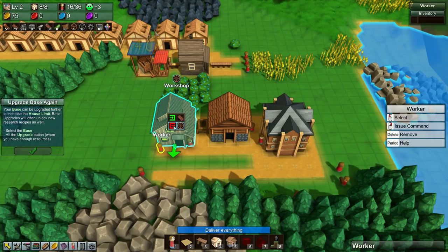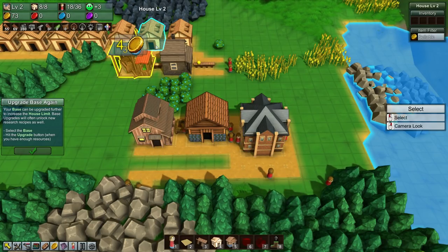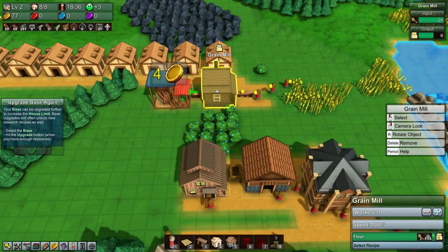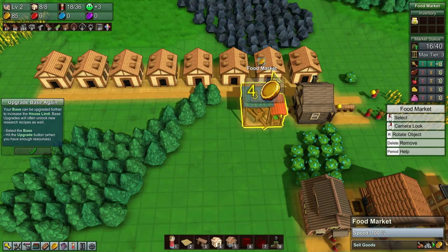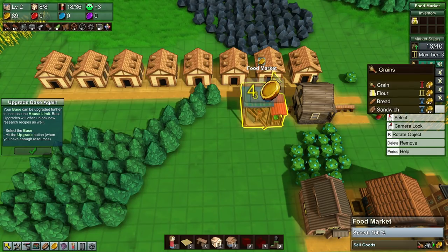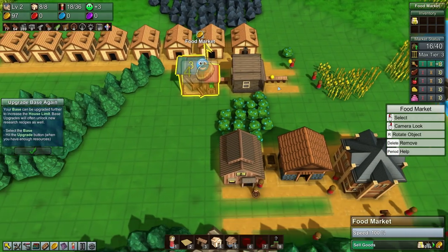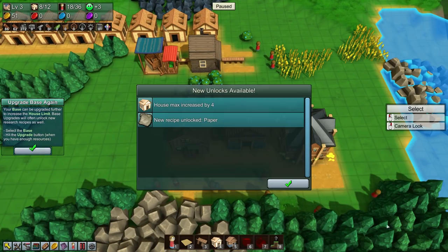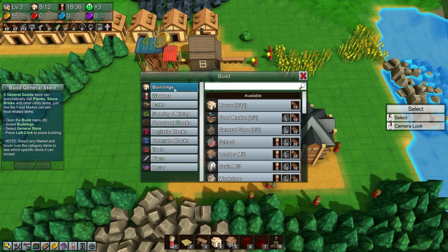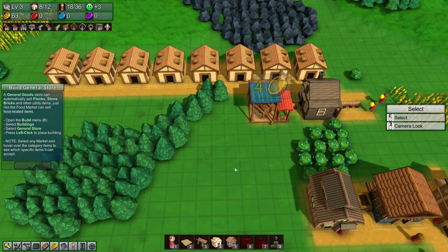I can't build a second market yet, but apparently you can unlock more things by upgrading your house. I should probably just follow the tutorial here. Workers can put planks in there and get some more wooden wheels going. I need a couple more people getting wood and putting it into the lumber mill. We've unlocked more houses and unlocked paper as well. Can I build a second market now? Yes, I can — that's what I wanted to see!